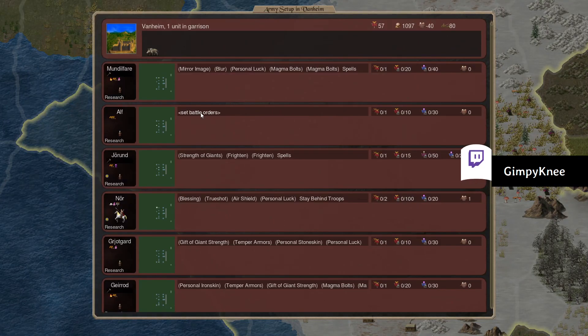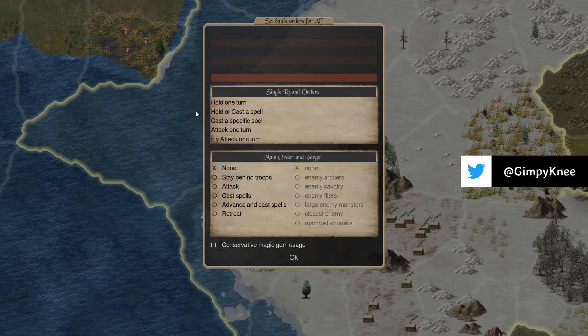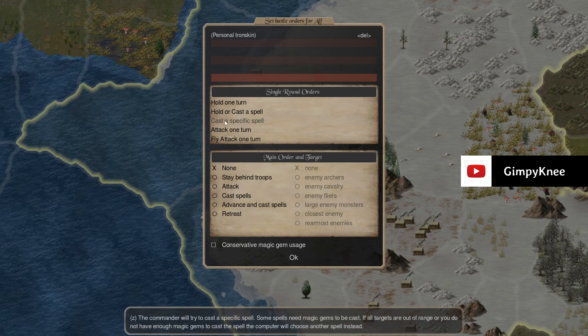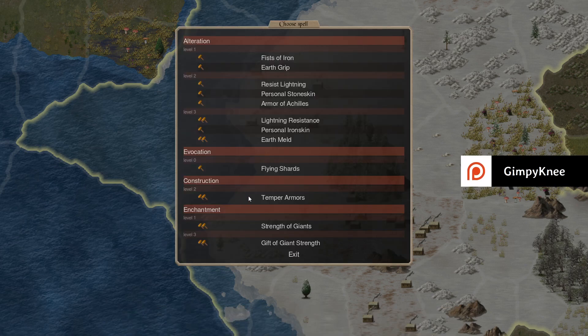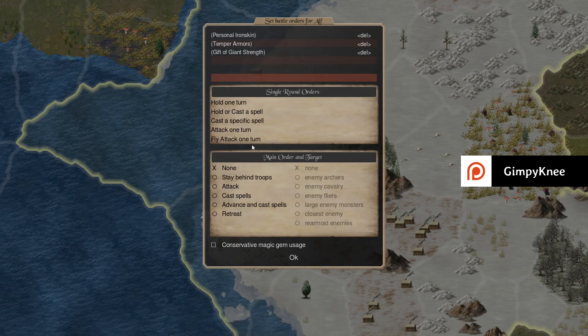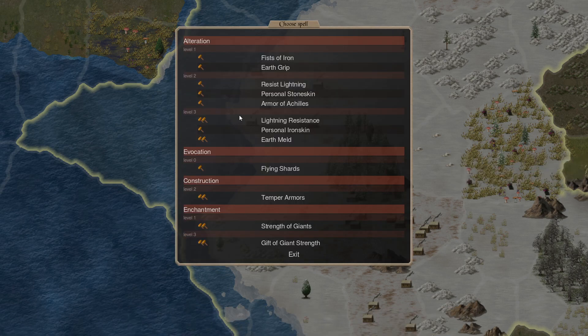That's the new dwarf. He's all-earth — cool. Might be able to do some interesting stuff. Specific spells: Personal Iron Skin, Temper the Armors are your friends. Let's get him strong too, and that'll be it.